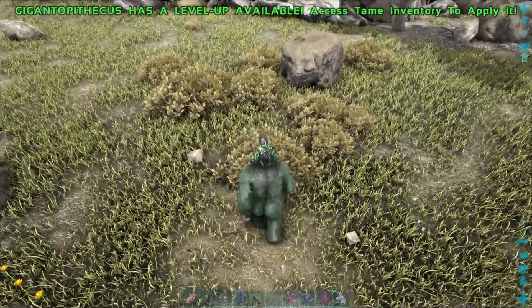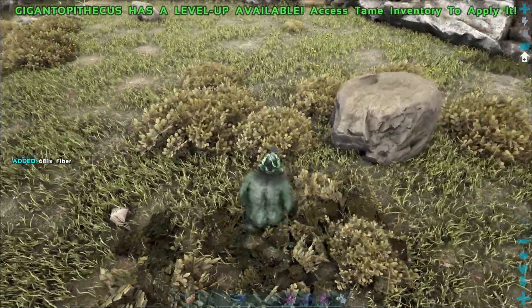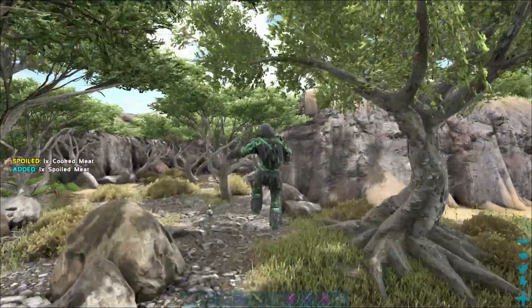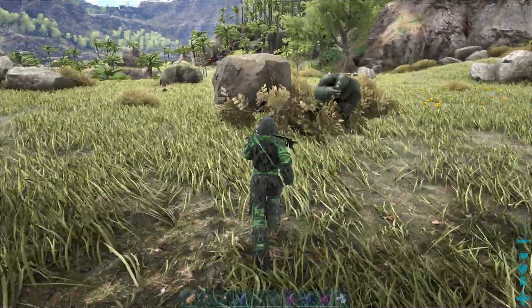They can also harvest fiber by pressing C. With the right mouse button they will throw the rider, which can be used, for instance, to reach higher places.